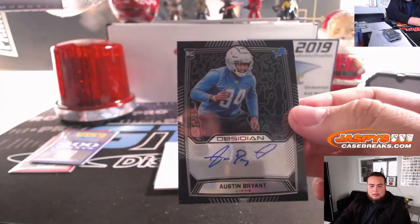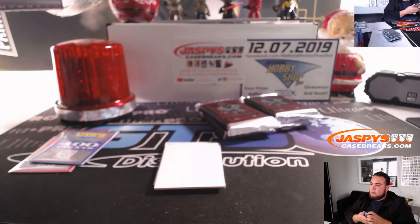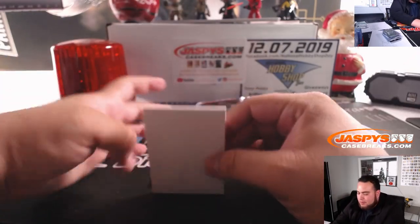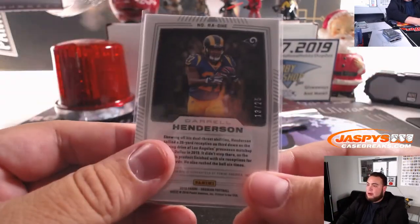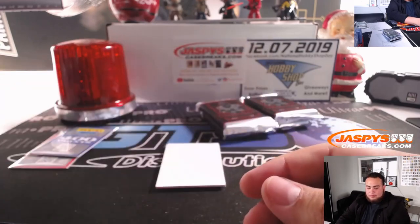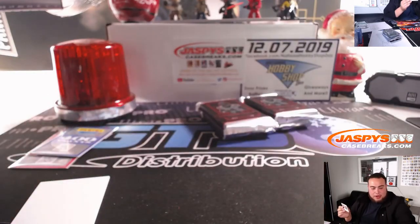Autographed for the Lions, straight up Matt Johnston, 77 out of 150. Obsidian looks pretty sharp — I do like the feel of it. Darrell Henderson for the Rams, 13 out of 25 — Rams, Jeffrey Mason straight up. And Benny Snell, 132 out of 150, for the Pittsburgh Steelers — Michael Gallucci. Got a touchdown this week, right? Yeah.